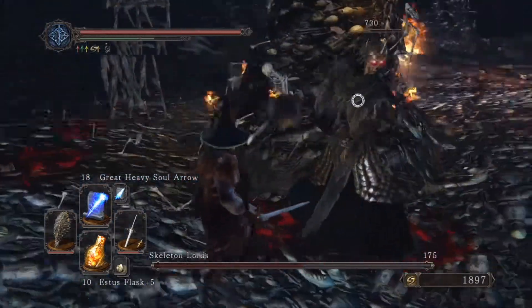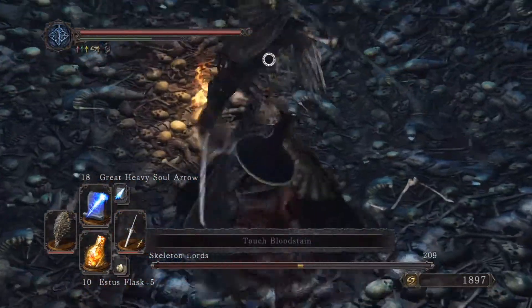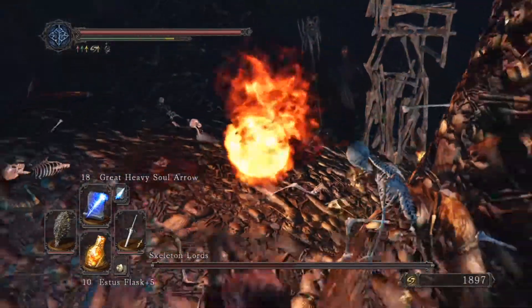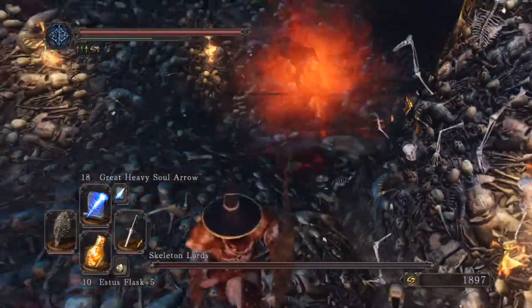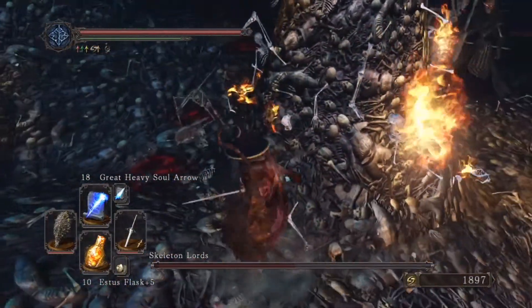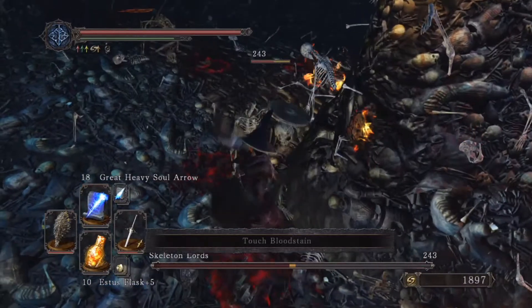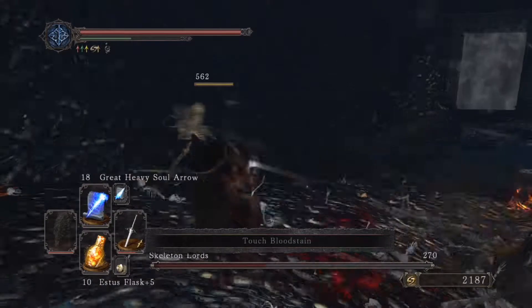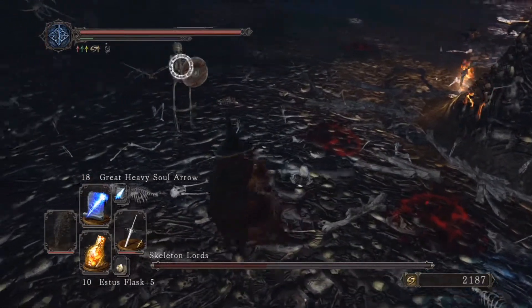The second boss you want to kill is the one with a spear-staff kind of thing — not the guy with the big giant staff. You'll be able to tell which one he is. Kill him, and you get more skeletons spawning with swords and shields, same as before.